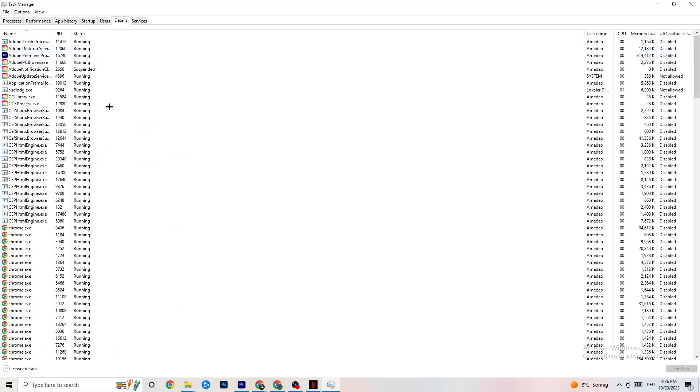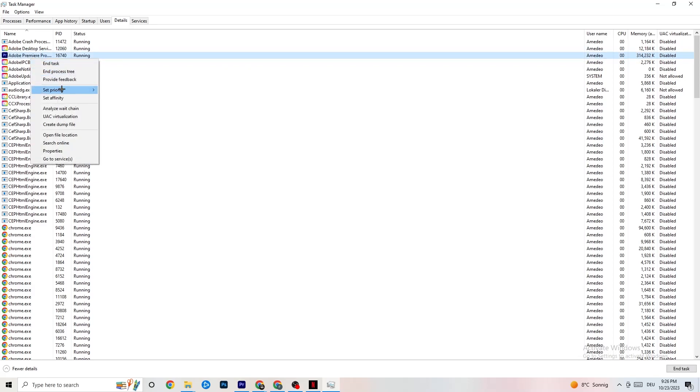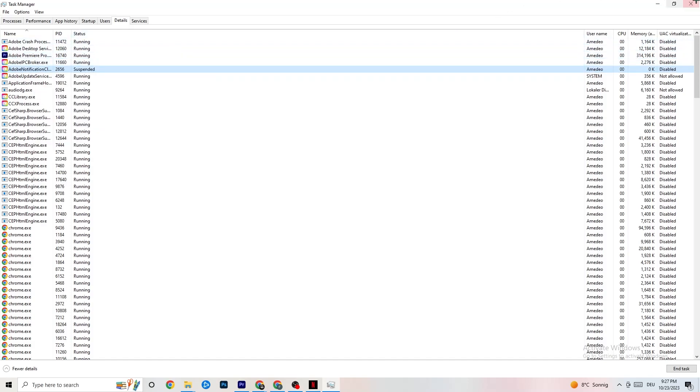Click on the Details tab in Task Manager — you'll need your game running for this. Find the game's process, right-click it, go to 'Set Priority,' and choose between Higher or Real Time. Test which works better; it tells your PC to dedicate more performance resources to the game.